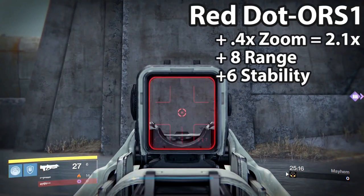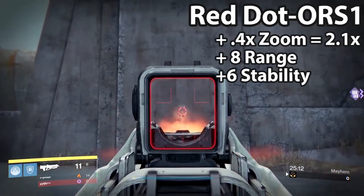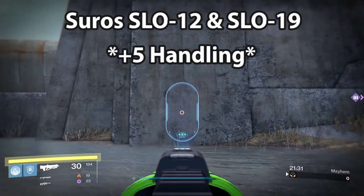Another sight gives a 0.4x zoom, making the weapon have a 2.1x zoom, with plus 8 to range and plus 6 to stability. Moving on to the Suros sights — very few of these stats are set in stone because others are unknown, but we're going to go over these to the best of my knowledge. I want to point out that some of the added stats are assumed and they're going to have a little star next to them, so you know.